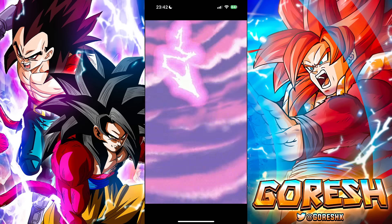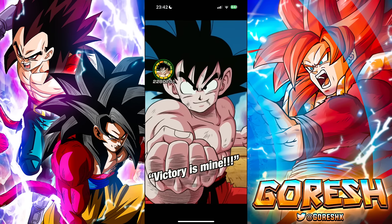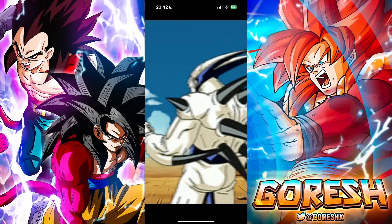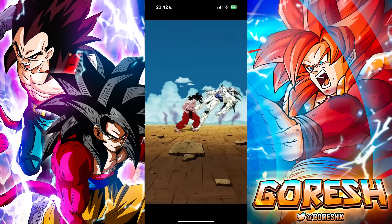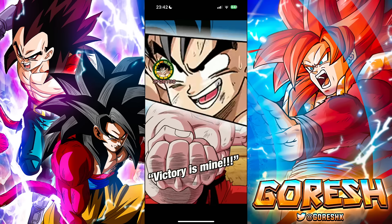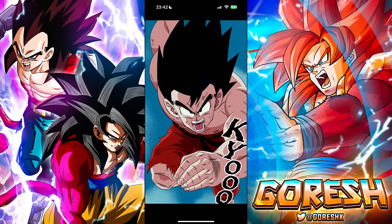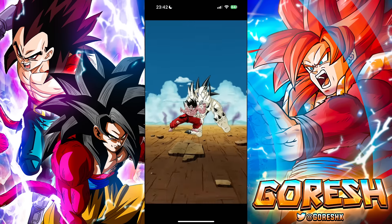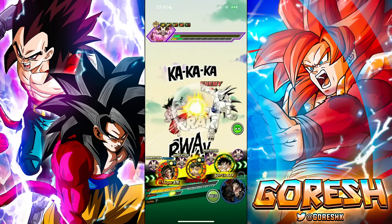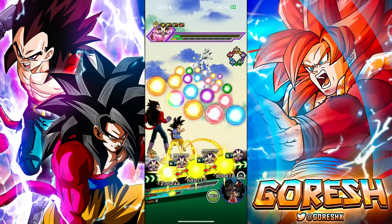I think we got pretty lucky in this run — there were a lot of instances where he just decides to super here instead of there and it's over. That's a one and done, pretty good. Next turn we're gonna be able to go into standby mode. Actually — oh no, can we? Have they taken enough hits? They took a few AOEs so they should be able to. Yeah they can, okay.